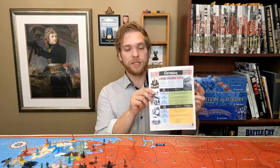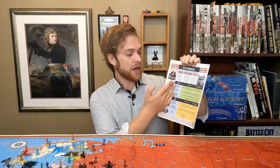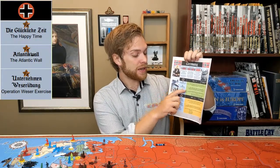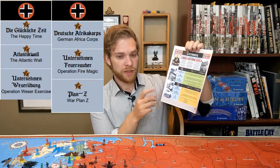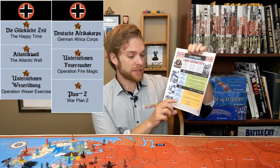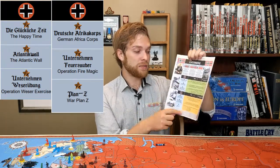Tier four is the more grandiose plans. It's all printed in a sheet like this where you have a campaign ribbon, prestige ribbon, and national ribbon with a reminder of what each one is. You have your tier one with three different options, all named in German as well as English translation. In yellow is the medium-easy tier two stuff — for Germany you have the Happy Time, the Atlantic Wall, Operation Weser Exercise conquering parts of Scandinavia, and the German Africa Corps.